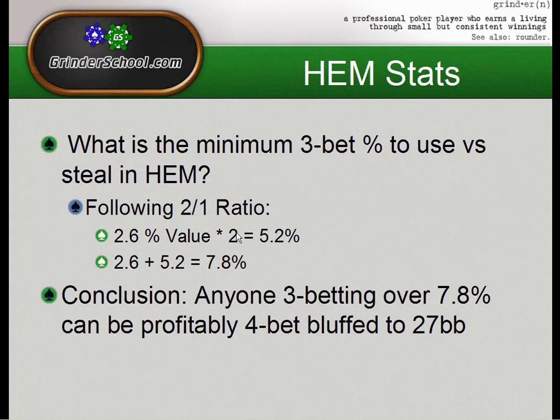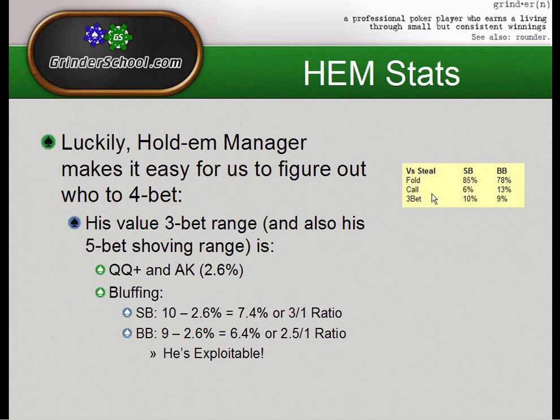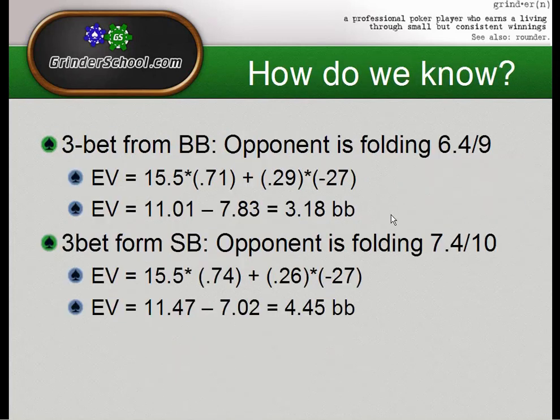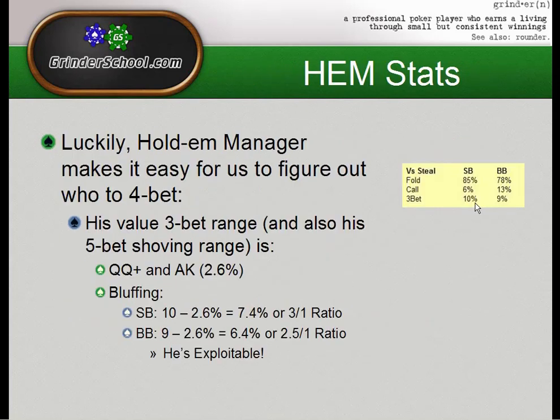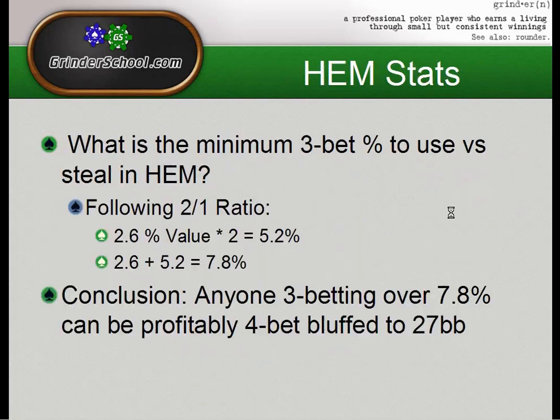What's the minimum 3-bet percentage for us to profitably 4-bet? Our value range is 2.6%. Multiply that by 2 for the bluff range, and the total is 7.8%. So when you look at your opponent's 3-bet stats and you see 7.8% or higher — I typically use 8% or higher — you know you can 4-bet bluff them profitably, assuming you're making 27 big blinds. At around 7.5% it's probably close to break-even given the break-even fold percentage.